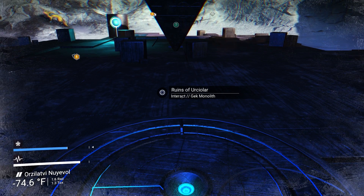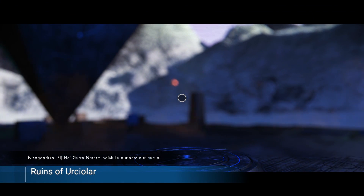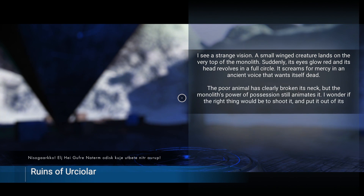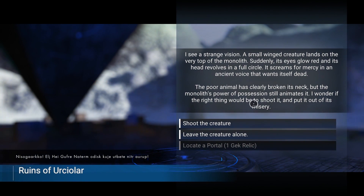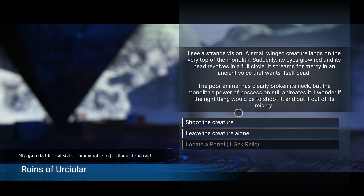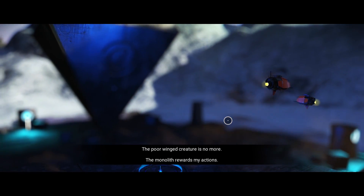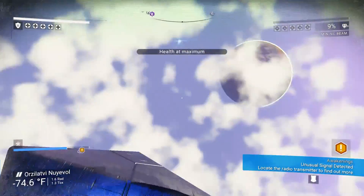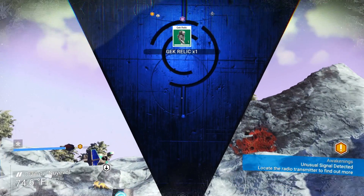We're at the ruins of Ursiolar — it's a Gek monolith, looks like a standing diamond. I see a strange vision: a small winged creature lands on the very top of the monolith, suddenly its eyes glow red and its head revolves in a circle. It screams for mercy in an ancient voice that wants itself dead. The poor animal has clearly broken its neck, but the monolith's power of possession still animates it. I wonder if the right thing would be to shoot it and put it out of its misery. Well, if it wants to die that much, let's just shoot it. The poor winged creature is no more. The monolith rewards my actions — my standing with the Gek has increased, I got full health, learned the Atlas word for 'awake,' and got a Gek relic.